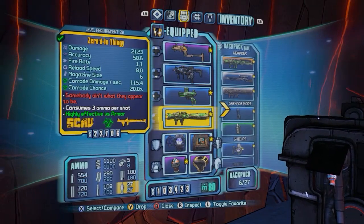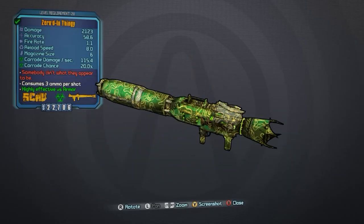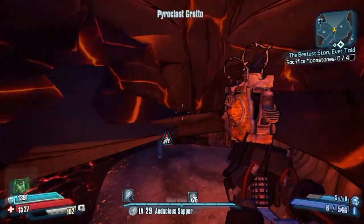I went with Claptrap because he's pretty good — he has that money shot skill, I think it's called One Last Thing or something. There's the drop he drops, and I'm going to go ahead and do a weapon video on that in the future, so I won't go over what it actually does right now.